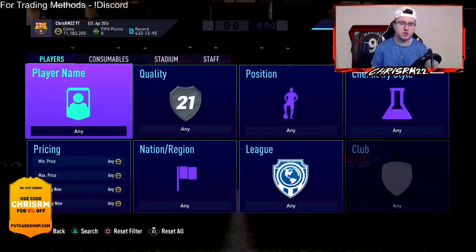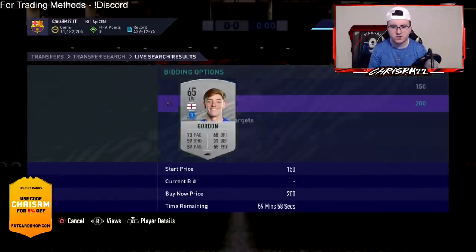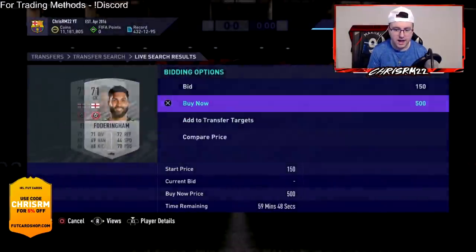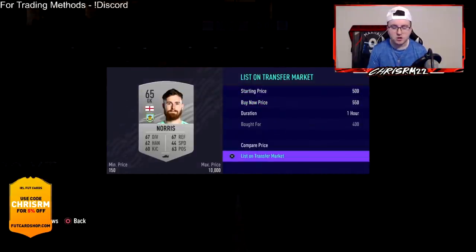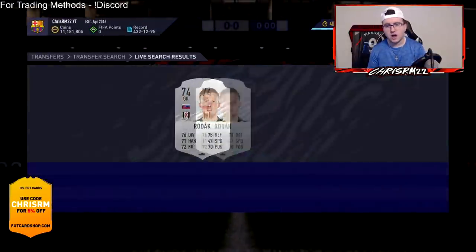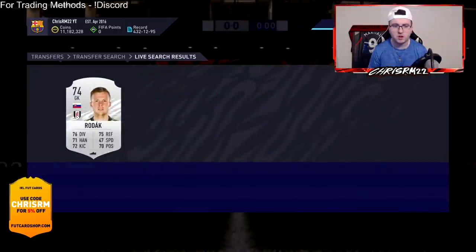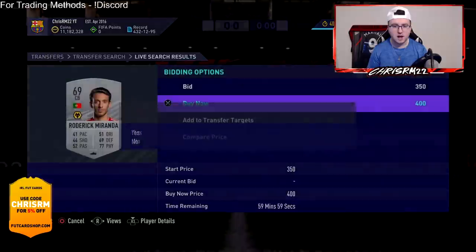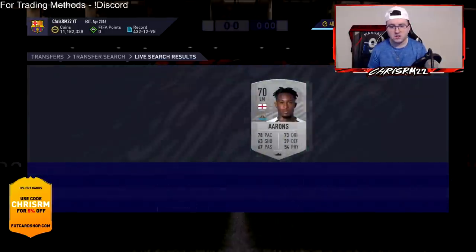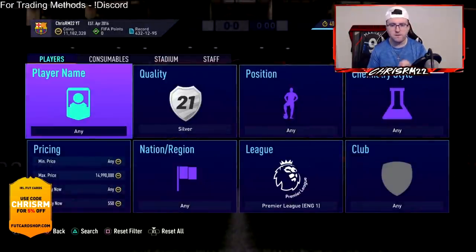What I did to accumulate coins on a lower budget was a lot of silver trading at the start of the year. Every single top-five league silver is worth a certain amount — the cheapest one on the market is around 400 coins and you can sell the card for around 550, which is a couple hundred coins profit. Every single league has these league SBCs out, and you also have the advanced SBC solutions explaining why certain silver cards are expensive.